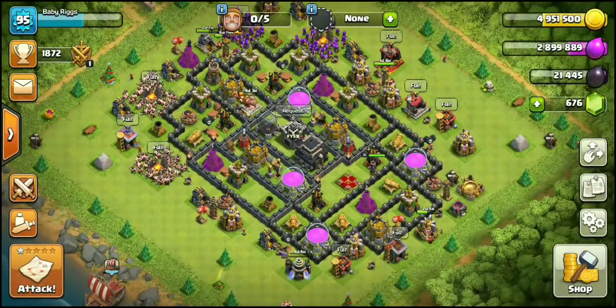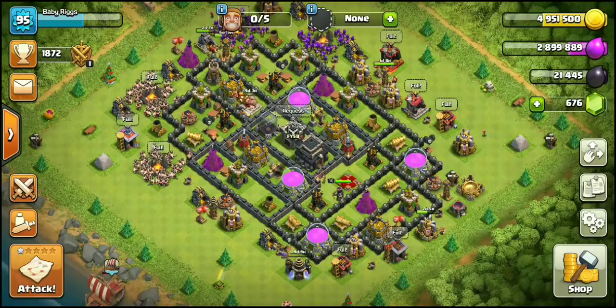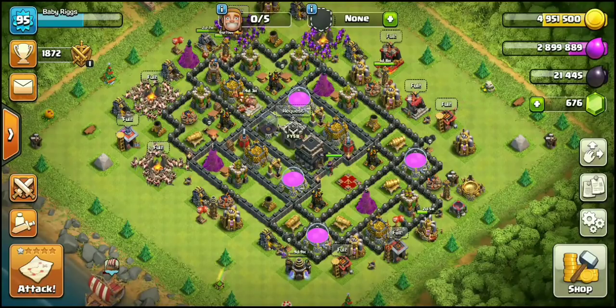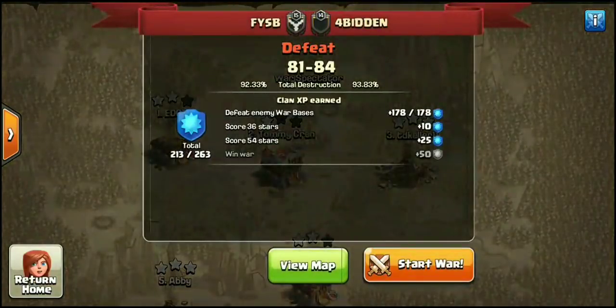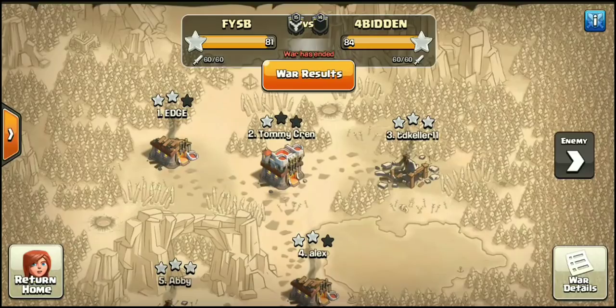What's going on guys, this is Rigs from Clashing FFS bringing you another brand new video. We're going to be looking at an absolutely insane, overpowered Town Hall 9 attack working on quite a few different base layouts. This was a random matchup — FYSB took on Forbidden, the final 81 to 84, with Forbidden walking away with the victory. Ironically, both clans are heading to the semi-finals in CWO Premiere.